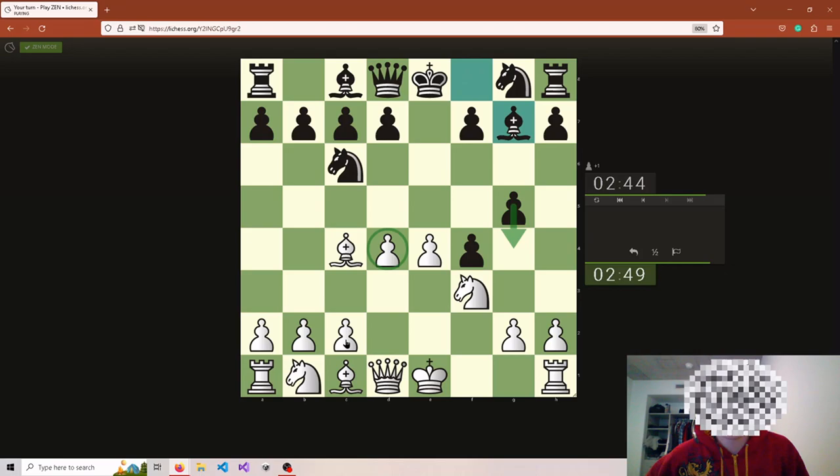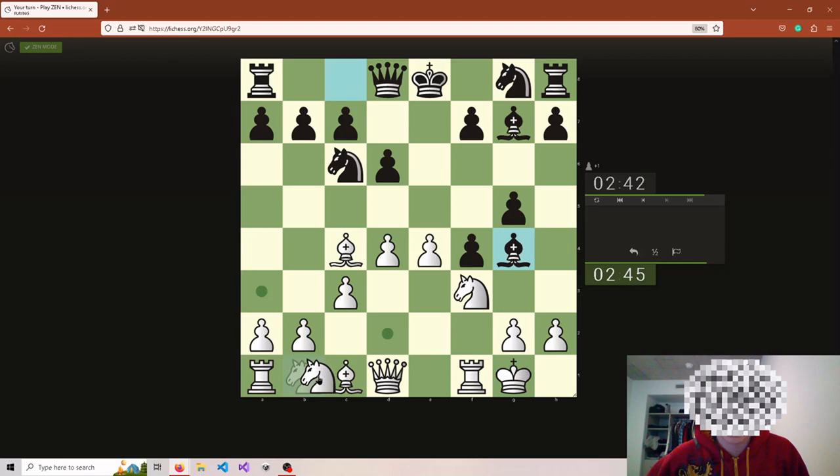He's coming to attack this, I'm going to simply defend it and get castled. He's opening his bishop — I'm okay with that. I want him to push this so I can close it on him. That is the ideal setup: push this pawn, place this bishop here, put the knight here, see what happens.